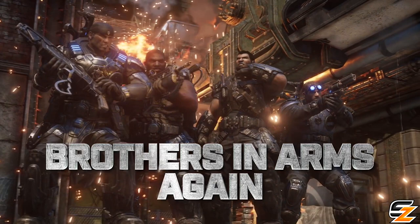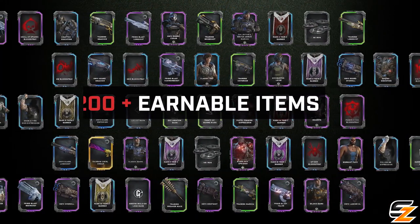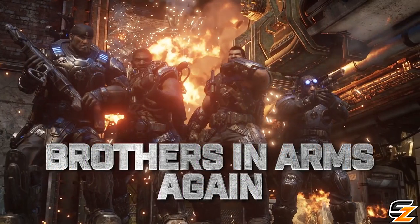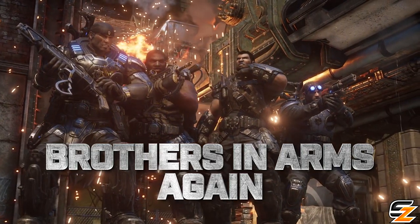But then at the very end, we can actually see classic Baird, who of course is a part of the OG Delta Squad. Being a character skin already released back in December last year in Operation 2's Tour of Duty, could this maybe be an indication that TC is bringing back a majority of the older content from older operations? All answers to be revealed by TC later this week, tomorrow on Thursday, July 9th.